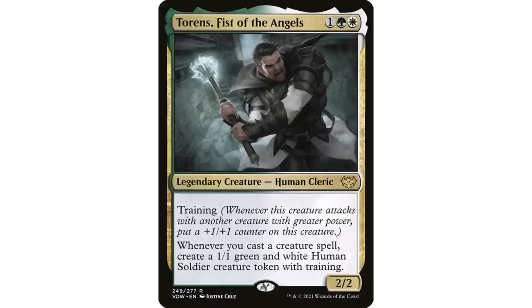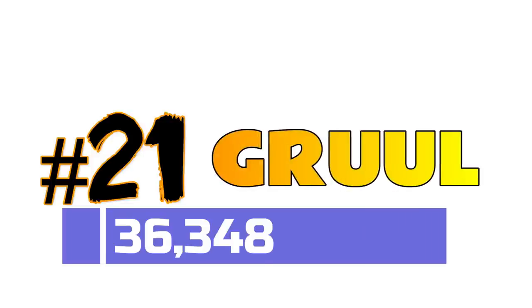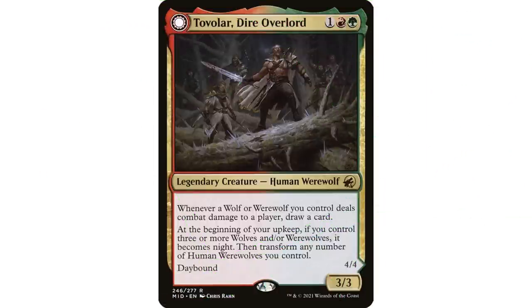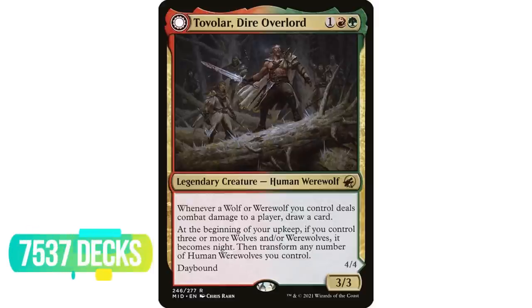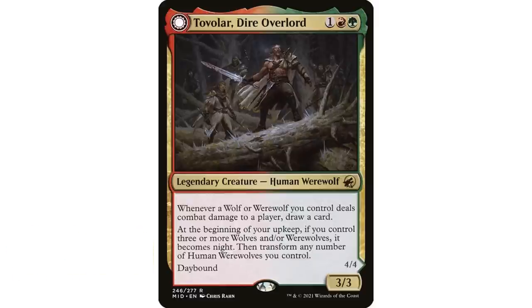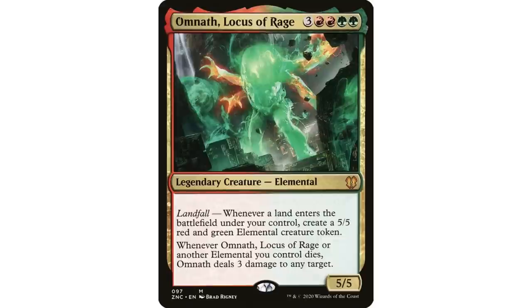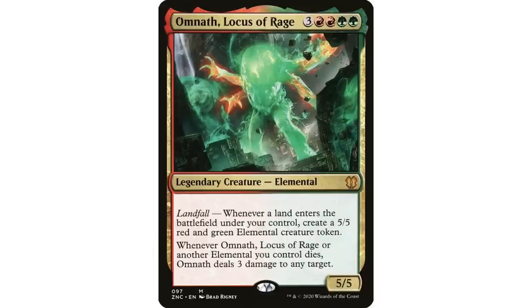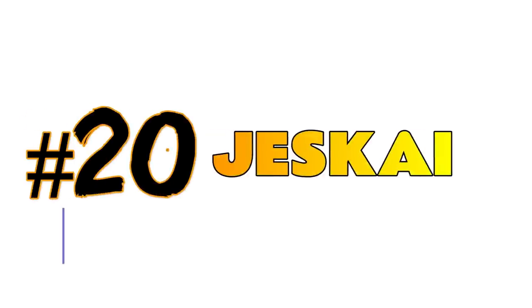Coming in at number 21 is Gruul with 36,348 decks. Tovolar, Dire Overlord is the most popular commander here with over 7,500 decks — took over the top spot from Omnath, Locus of Rage pretty quickly. Omnath was not only the most popular Gruul commander for the longest time but also one of the most popular commanders in the entire format, but has really fallen off recently with only about 4,300 decks. There are just so many other landfall options now.